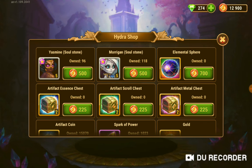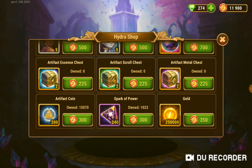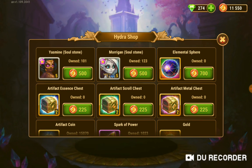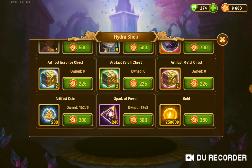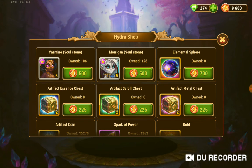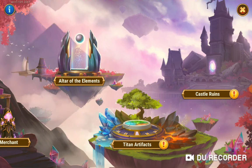I got a pretty good amount for right now. I'm gonna get a soul stone for Yasmin and a soul stone for Morgan because I really need to work them up, some gold, and I would probably be doing some more of the artifact coin because I need to work on my heroes' artifacts. We'll do another soul stone for Yasmin and Morgan again, more gold - just one of each for right now. I'm trying to eventually work on Morgan and the soul stones because I need to get them started.